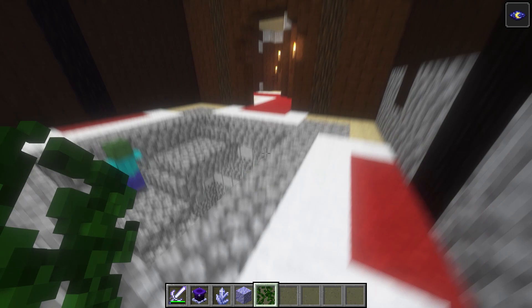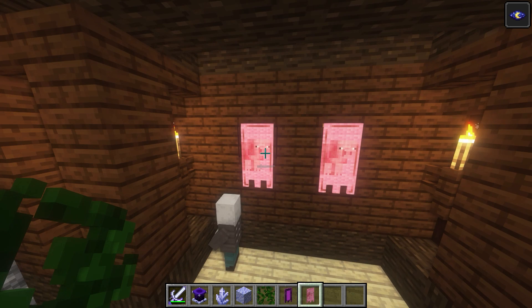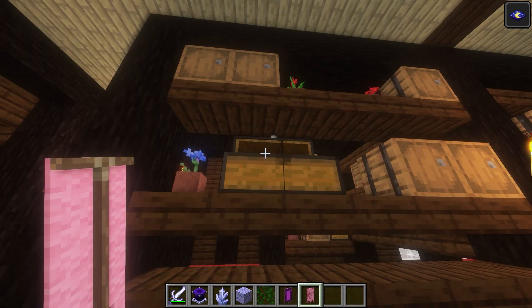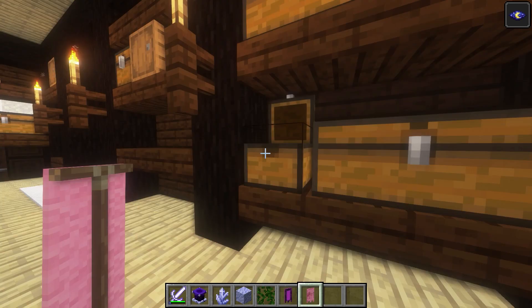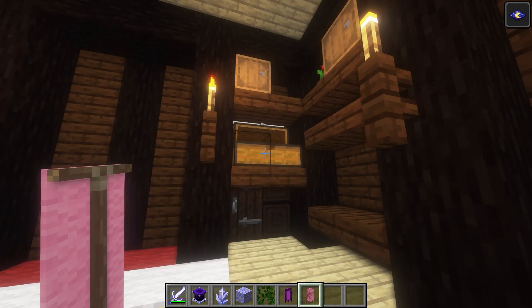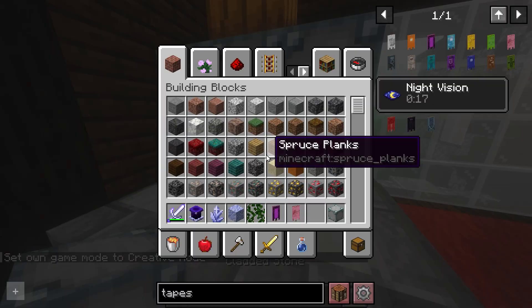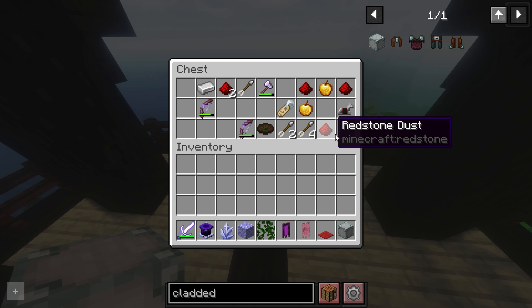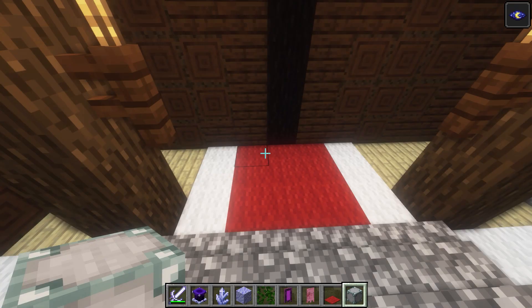The woodland mansion has been completely redesigned. Inside, there are tapestries you can collect. There are some pretty substantial loot rooms, though not much in the chest. There are cladded stones used to make an armor set. At the top, you can see slightly better loot.